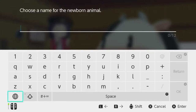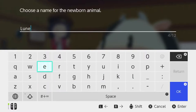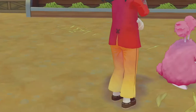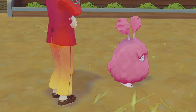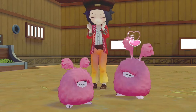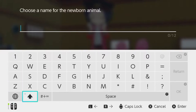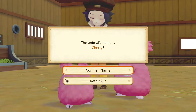You are going to be called Lunette. Yep, welcome to the family, little Lunette. And we are also having a baby pink rabbit. Cute! We will call you Cherry. Welcome to the family, little Cherry.